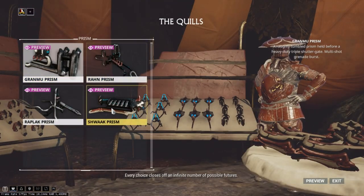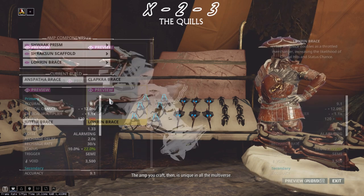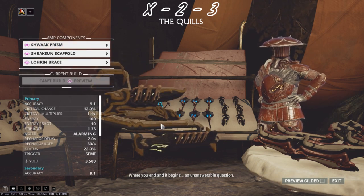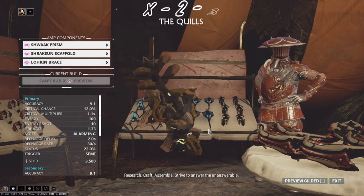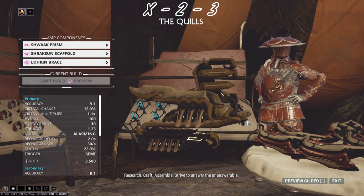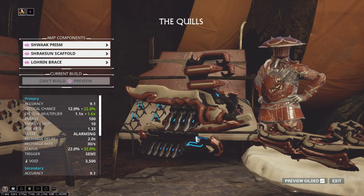Hopefully this clears up any confusion, as you'll be hearing this a lot throughout Warframe. I recommend X-2-3 — X because you won't use your prism that often for the Eidolons. It's your scaffold plus brace that is mostly used, so what prism you take is entirely your choice. That said, the prisms do deal damage to the Eidolons — it's just a preference. So 2-2-3 is more of the go-to for Eidolon hunting. The Shwaak prism is great at clearing out the Vomvalysts.